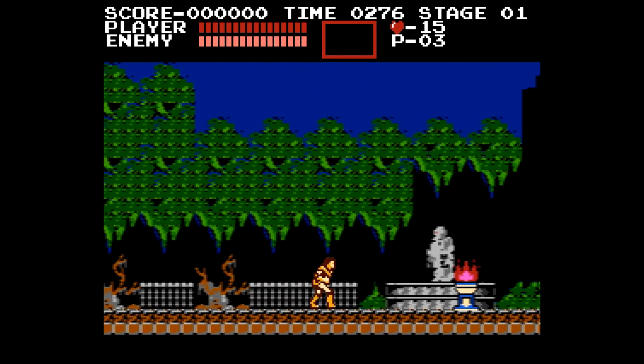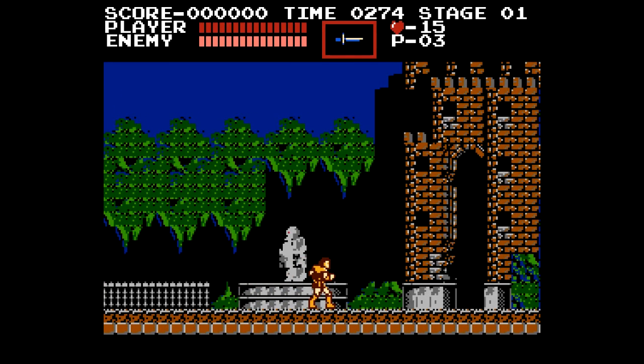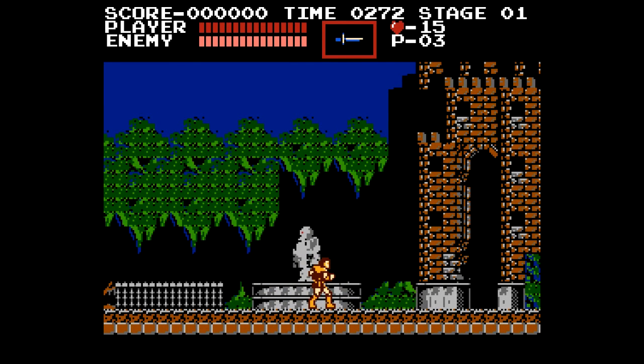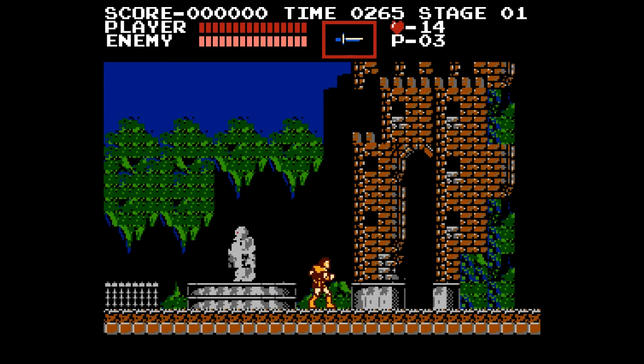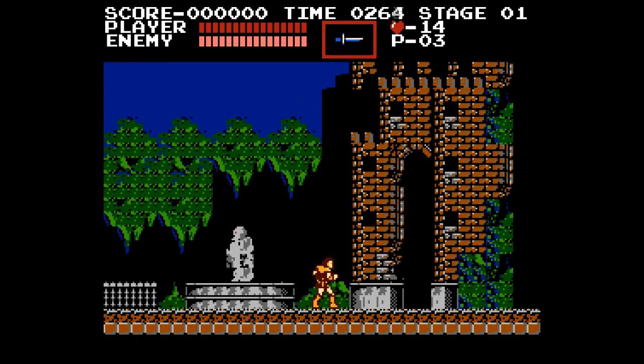Over here we can get more hearts, and here we can pick up our first sub weapon — the dagger. You hold up, whip, and you throw it, and it costs you a heart. Now there is a secret here. I'm not good at getting it consistently, but we'll see what I can do. What I want to do is jump across and then back. There we go — a thousand points right off the bat.